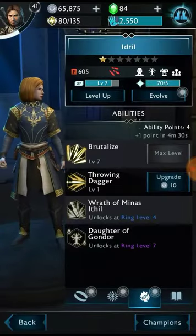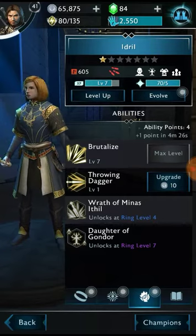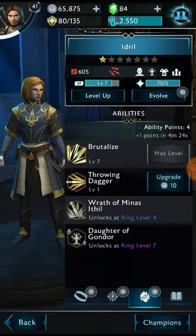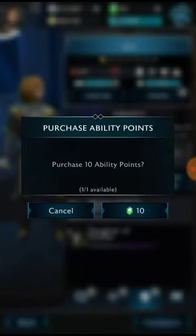I have reached a max here — you can only upgrade their ability skills to the level of the champion itself. I'm going to go ahead and upgrade Throwing Dagger. I didn't even realize this was here: you can spend 10 gems on 10 additional ability points once a day.